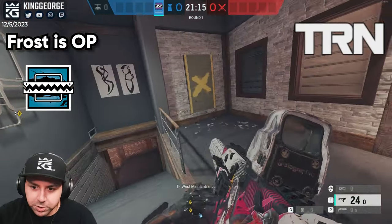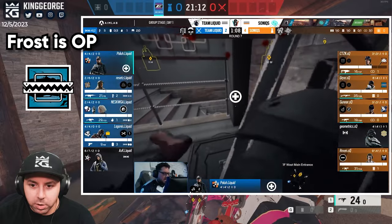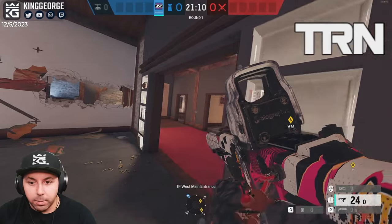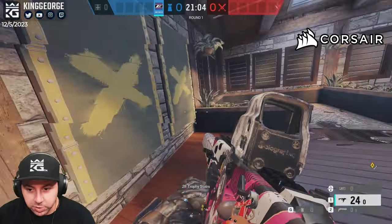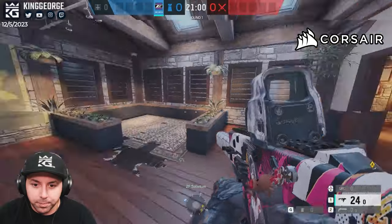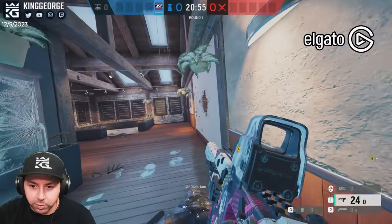Frost is also really strong here. You could put Frost mats under all the windows here. Above works too — people will just jump through these windows and bathroom and stuff. If they're trying to do a solar take, clear above and get the hatch and go down solar. They'll generally rappel on these windows, swing in, or they'll be on these bathroom windows just jumping through.